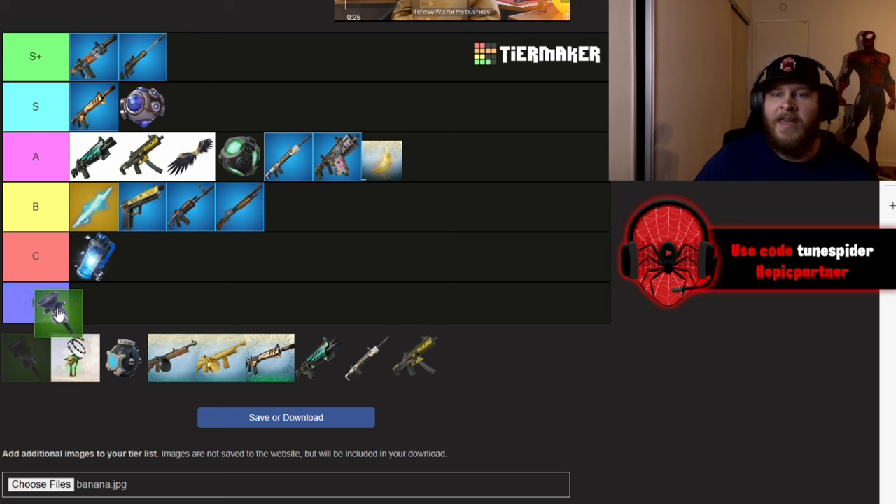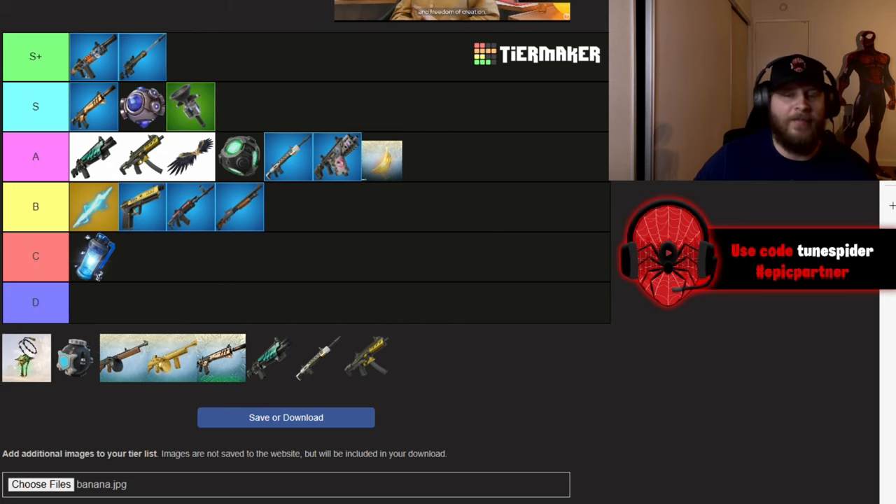Cluster Clingers I'm putting in S. They are crazy in zero build — they can destroy you so fast. They're easily my girl's favorite item to use and somehow she always gets kills with them, which is pretty funny to watch. They just do so much damage in zero build, so it's definitely an S.